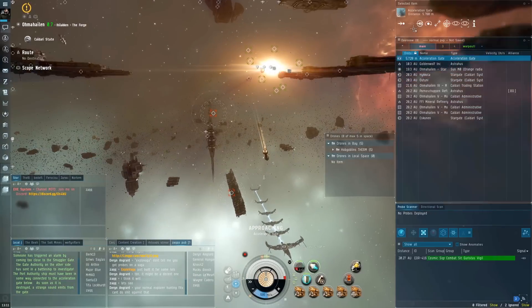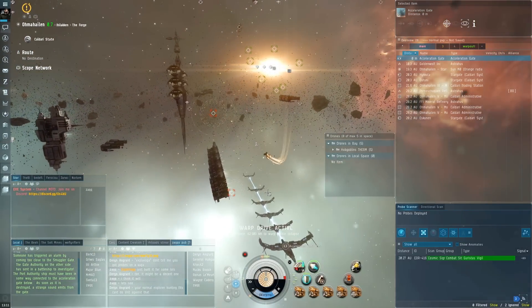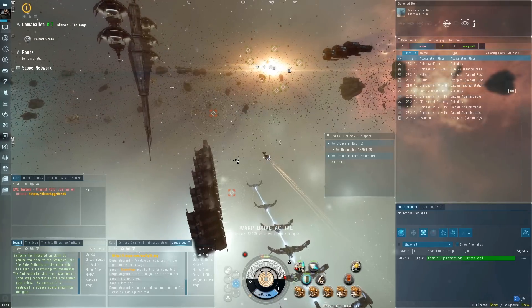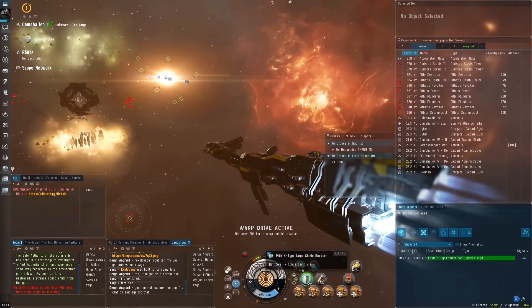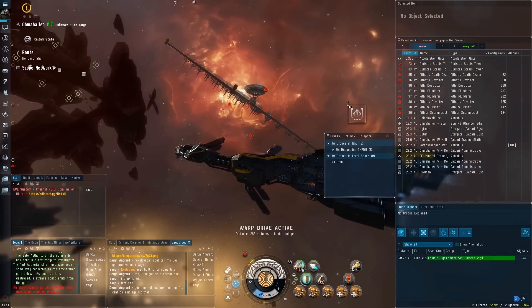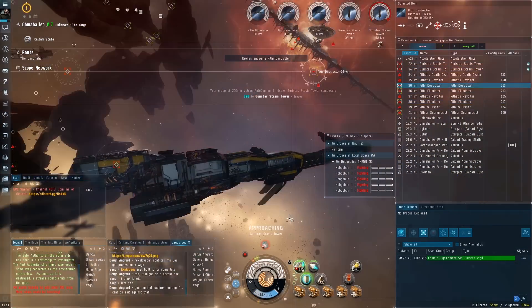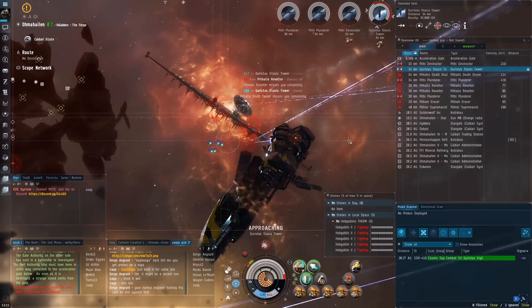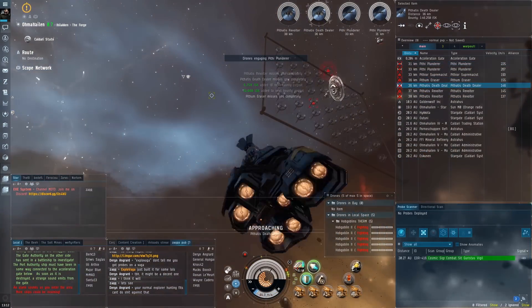To access the second room in the combat site you don't need to pick anything up from the officer — you just need to kill him and then the gate opens up. Walking into the second room, there are stasis webifier fire towers — usually bad news, but in this case not too much more than a nuisance. Guns on the towers, drones on the frigs and destroyers as usual. You'll notice that second tower taking big amounts of damage even 10 kilometers beyond the maximum fall-off of the guns.